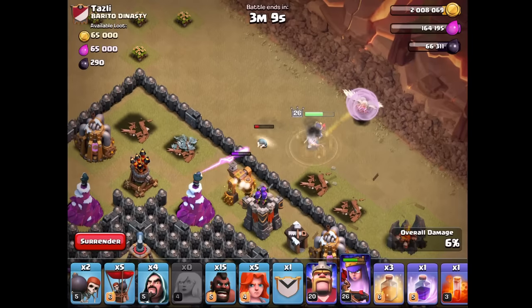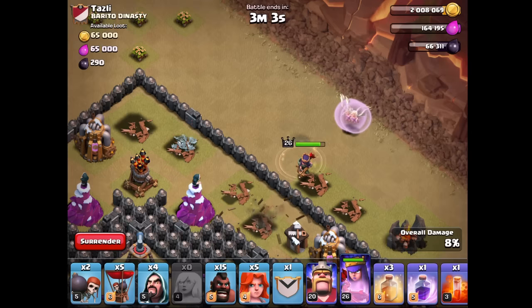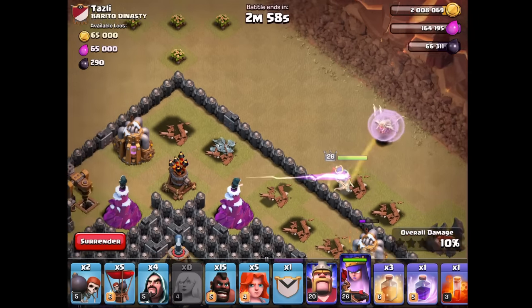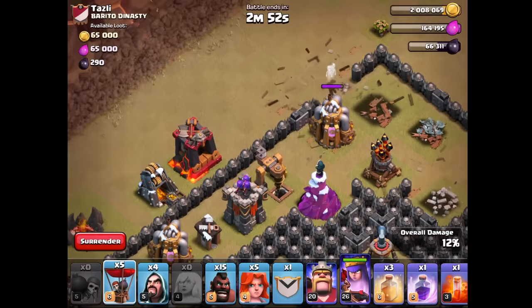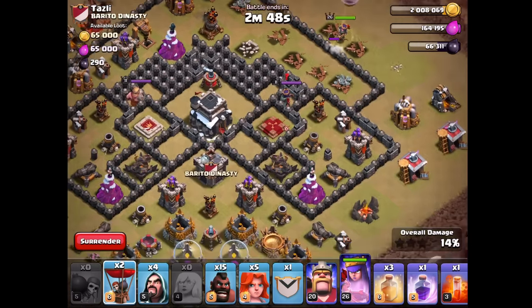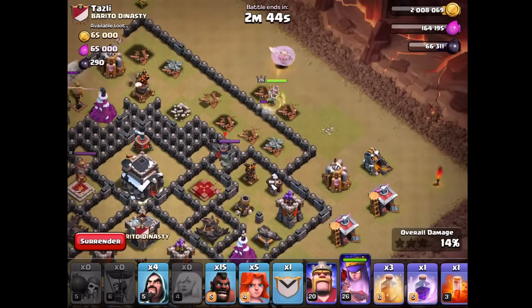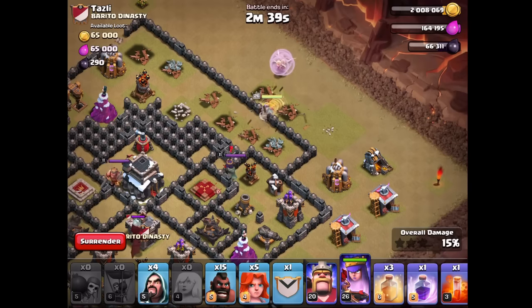The heal is in here. The queen should start going to the right - that's the hope. I hope she doesn't go back for the wizard tower. We're going to break in and send our three loons on the archer tower. Queen's already decided to deviate from the plan and break into the base - it wouldn't be Clash of Clans if she didn't.